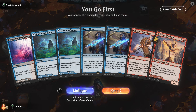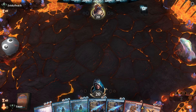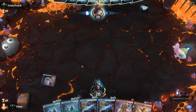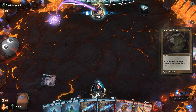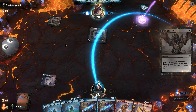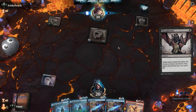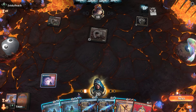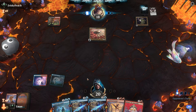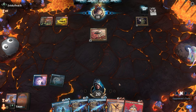All right, budget Belcher in Historic. This hand looks fine — we've got a piece of removal, ways to find the Belcher, and mana, though no mana acceleration. That's okay. We'll lead with the tap land here.